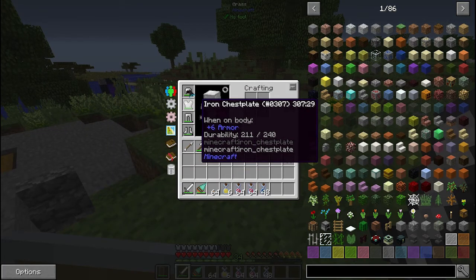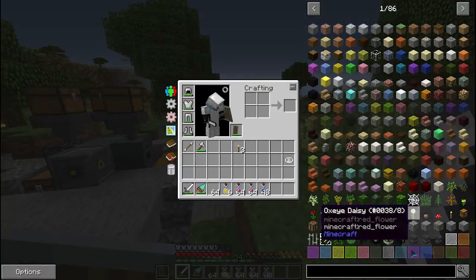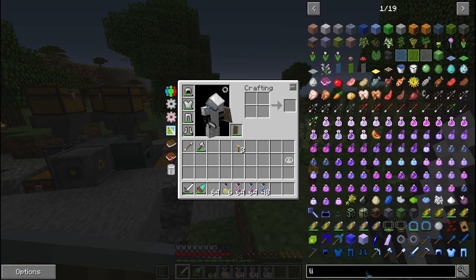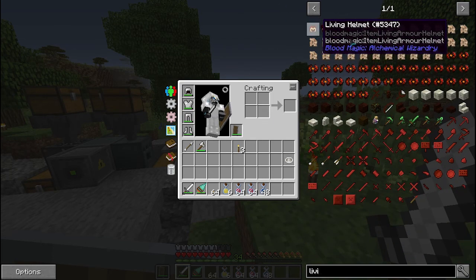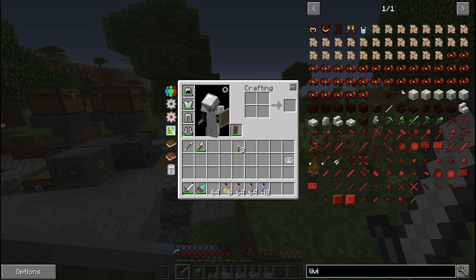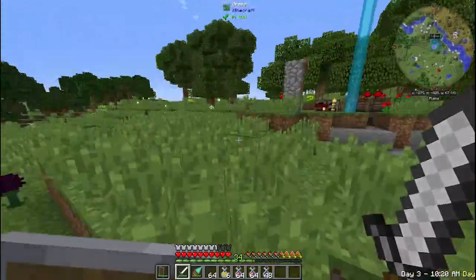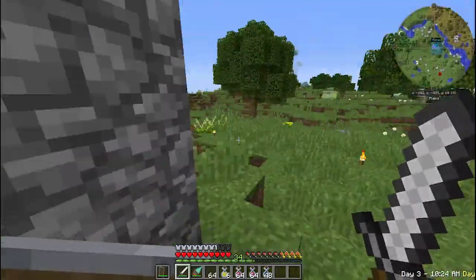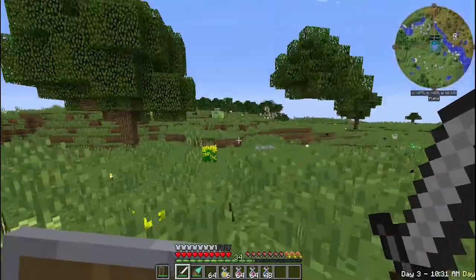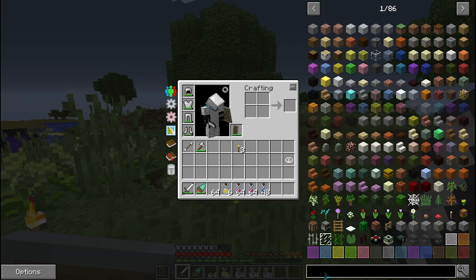Now we have armor — iron armor, a shield, and an iron sword. What if we could make a type of armor called the living armor? Yes, it's iron base, but it gives you a ton more stuff. For example, if you jump a little bit, soon you will get jump boost. That is absolutely great. Which mod brings you that? That is Blood Magic.